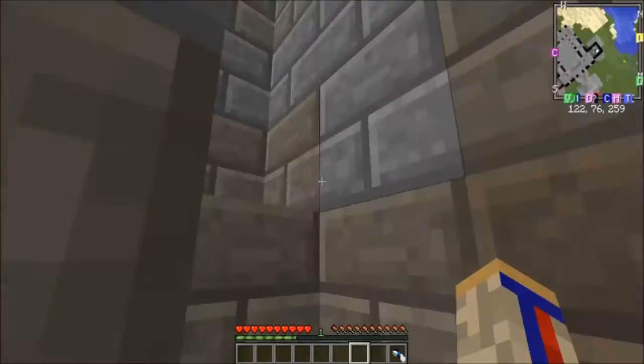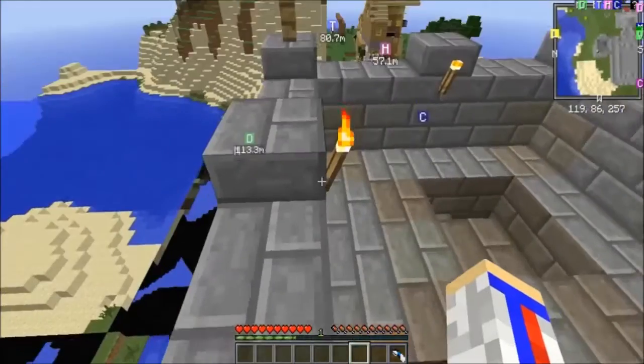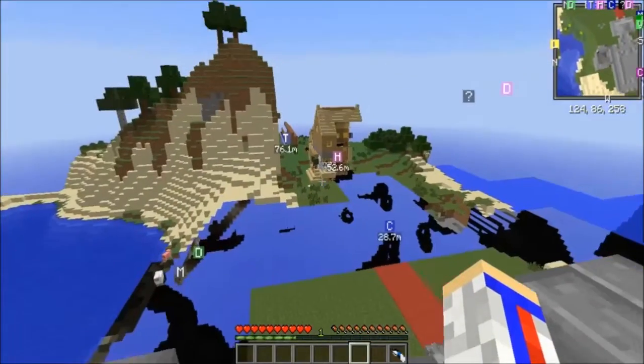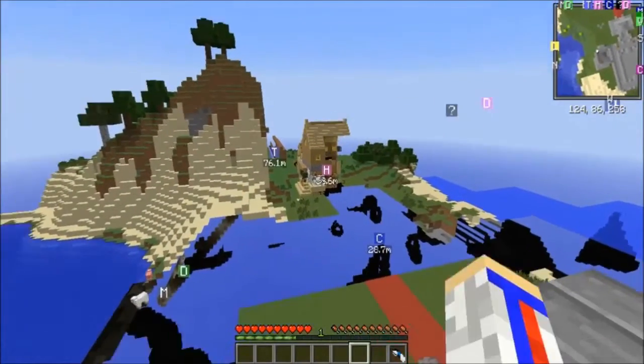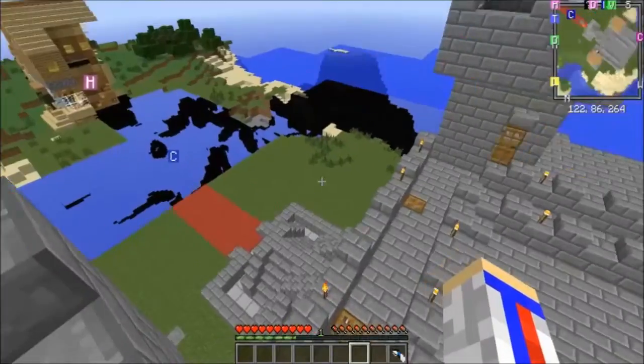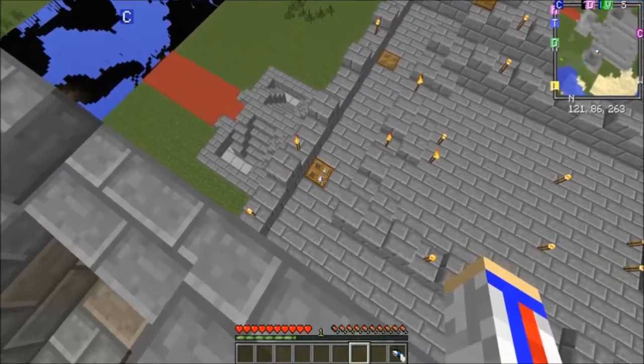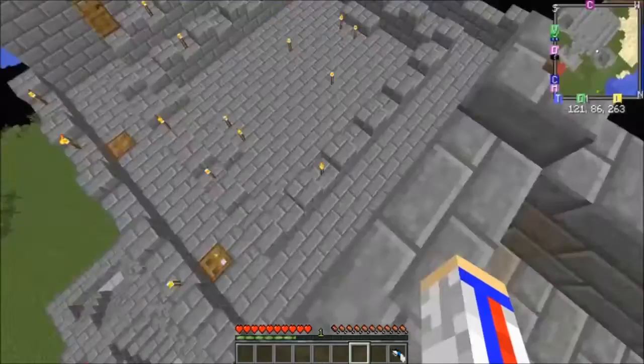We've got some turrets. Okay, you can just stand on here, I guess — I thought we were gonna fall. There's our house; it's half dead because it hasn't loaded in yet. Stupid chunks. That's what that door led to right there. Those lead down to the throne room, as you can see — there's the orange portal.